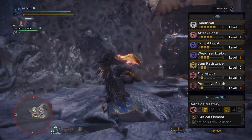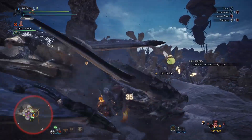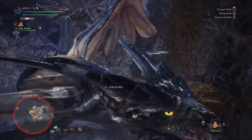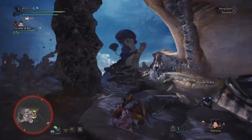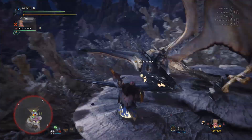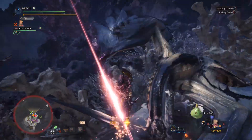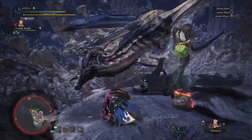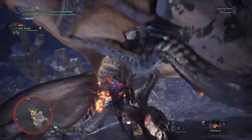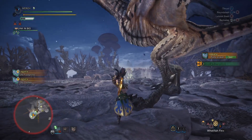As a whole this gives you level 5 Handicraft, level 4 Attack Boost, level 3 Crit Boost, maxed Weakness Exploit, two levels of Stun Resist, one level of Fire Attack — which is where this weapon caps out — Protective Polish, and most importantly the Rathalos set bonus: Critical Element. Some may ask why I'd use this over the Anjanath KT weapon, but honestly the high crit chance on the KT Slicer King makes it a much more consistent weapon. I killed monsters a lot quicker with this than with the Anja, because you do have to make up for its negative affinity. With this you'll have 95% crit chance when hitting a weak spot, and because your crit is so high we have Crit Boost to increase damage and you'll be procing Critical Element every single hit. That's where the increased DPS comes from. By no means is the Anja a bad weapon, though, and the differences are negligible — use whichever you prefer.